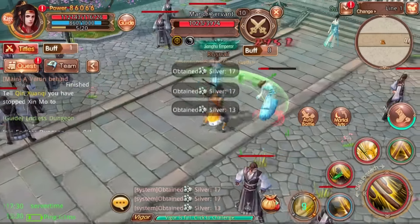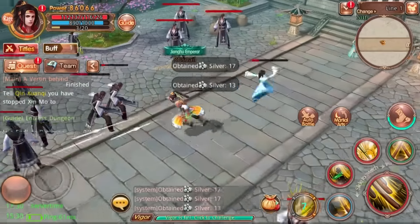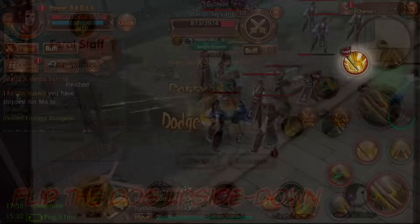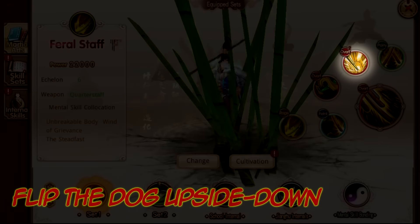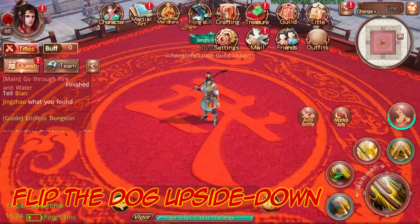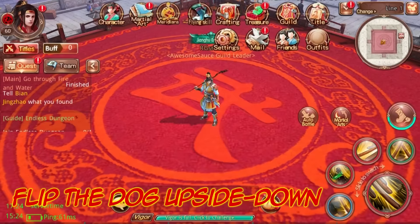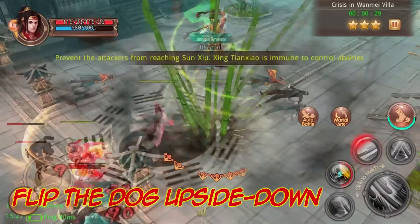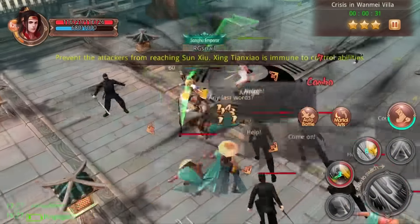Feral Staff users also have an ability that goes through parries, giving you the ability to attack through your enemy's parry using Flip the Dog Upside Down. The first ability, Flip the Dog Upside Down, strikes out at an opponent dealing high damage. When using this ability, the enemy's parry will be ignored and they will be knocked up into the air. Activate this ability again to mini-stun the enemy and knock them straight back onto the ground.